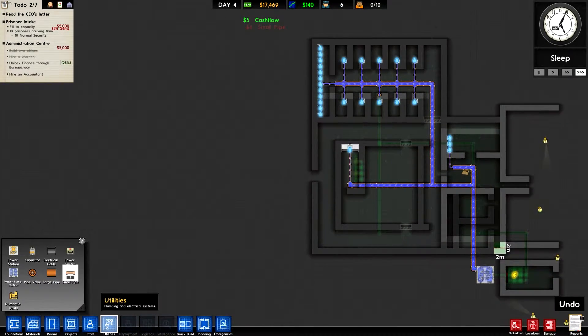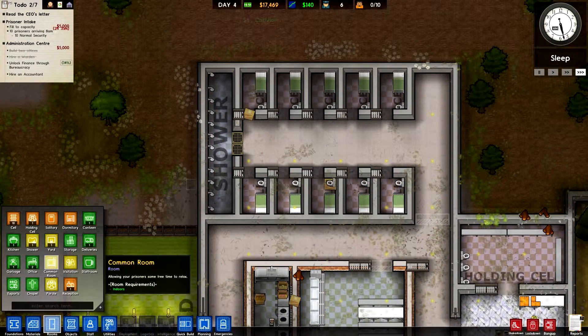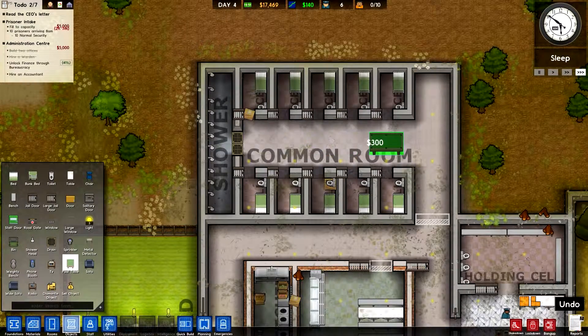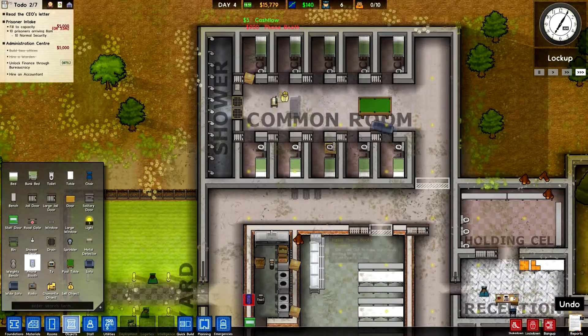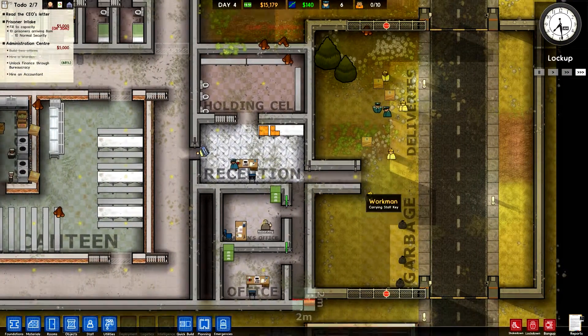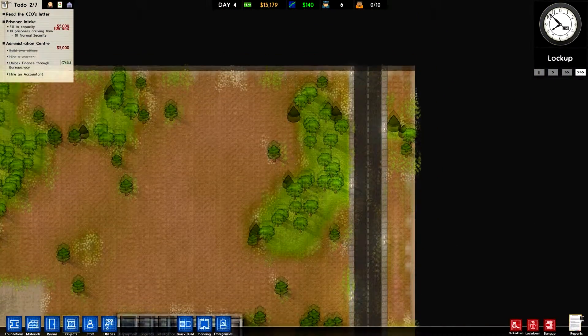Right, so we've got the basic outline of a prison. They've got a few cells up here. Canteen — I said I was going to make this into a little common room, let's do it. Common room — we'll give them a pool table and they can just have a TV here and a sofa there. Put some phone booths down this corridor here as well, just so they're able to ring home. Hopefully we'll earn a bit more money — it'll be a tiny bit more enjoyable.